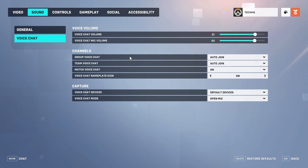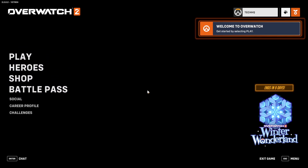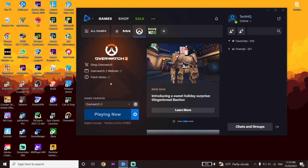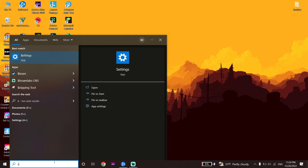Then go back to the desktop — select Exit Game and click on Exit Game. Then go ahead and type 'settings' in the search box and open up Windows Settings.